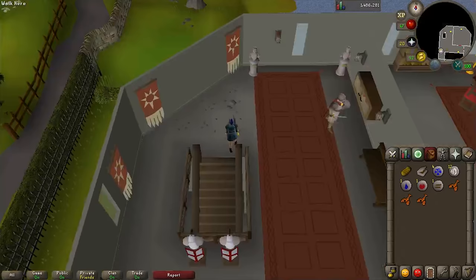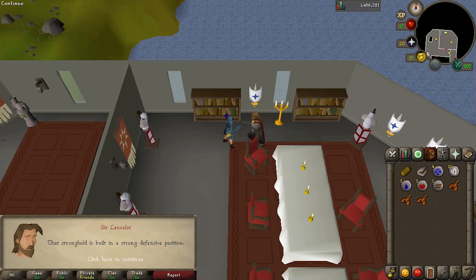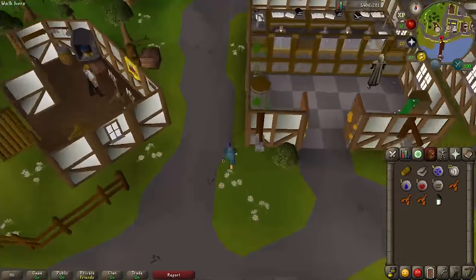Next, run up the stairs and somewhere on this floor you will find Sir Lancelot. Ask him if he knows how to get into Morgan Le Fay's stronghold. He says that the only ways in are the front doors and the sea entrance, which is only accessible by boat. Then go south to Catherby, specifically the house just north of the bank. Grab the insect repellent that's on the table there — we'll need it later.